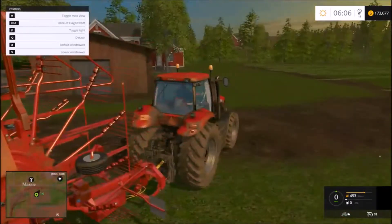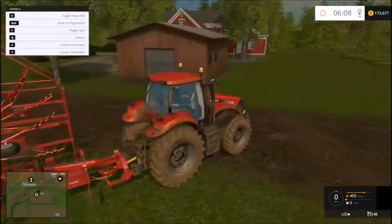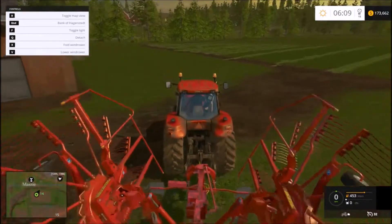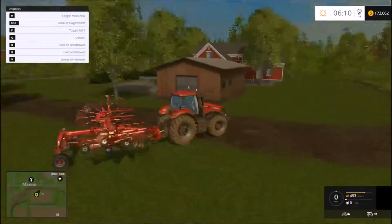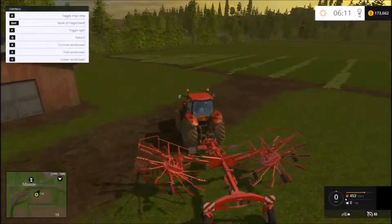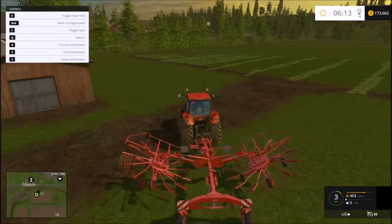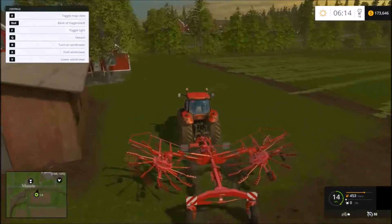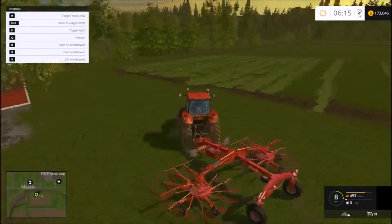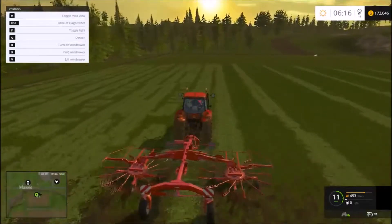We've got the Case tractor. This is the smallest wind rower that comes from the game and I've generally just been doing field 14 here - I didn't see a point in getting a huge wind rower. Like I said we're behind Jeff's house here. We'll park the tractor from last session and give him a honk so we notice somebody is not stealing our tractor. I've mowed and partially wind rowed this field.